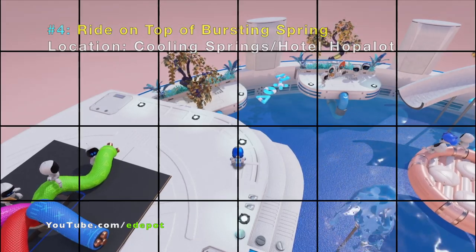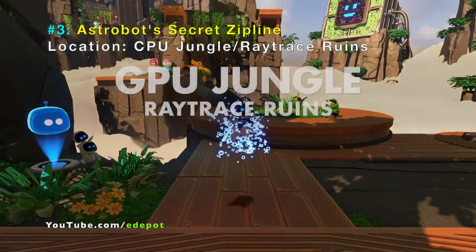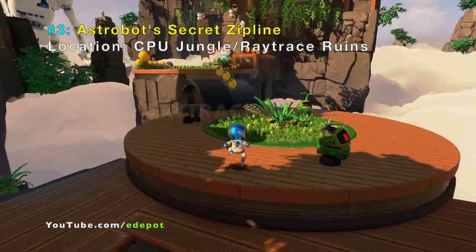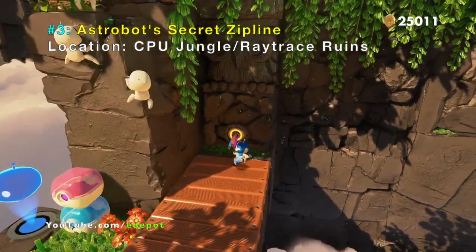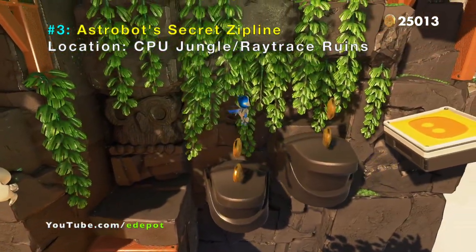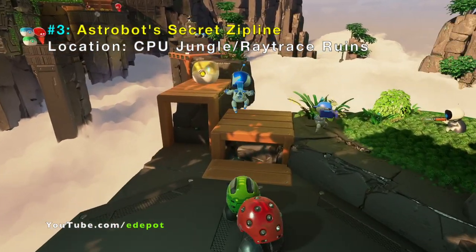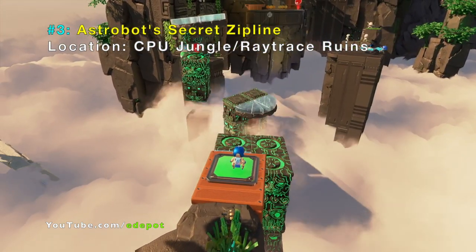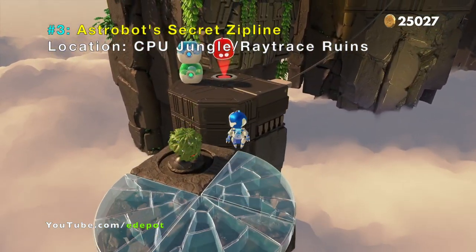Number three: Astro Bot has a secret zipline in his arm. What you need to do is go to CPU Jungle in the ray trace rune section — it only happens in this section for some reason. In this section there is a fan that blows strong wind when you get close. When you release the normal walk line, the fan will start blowing.